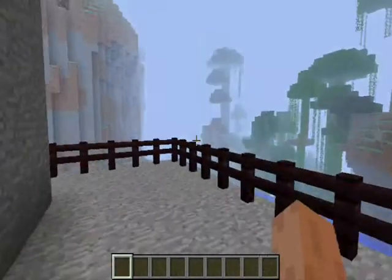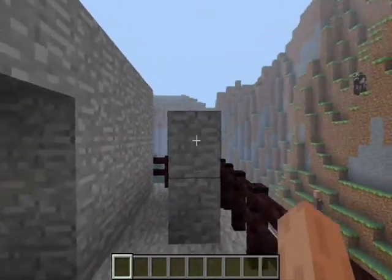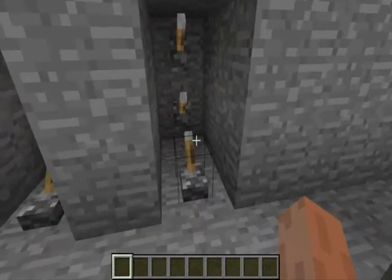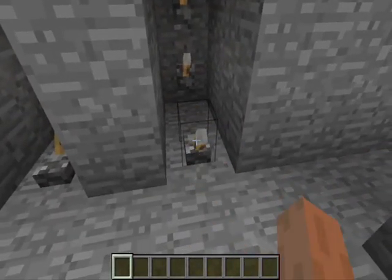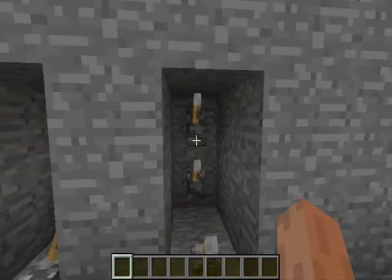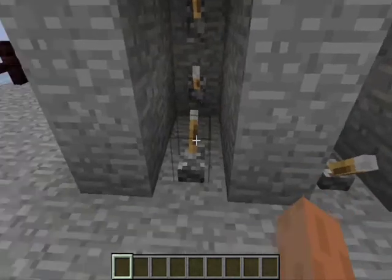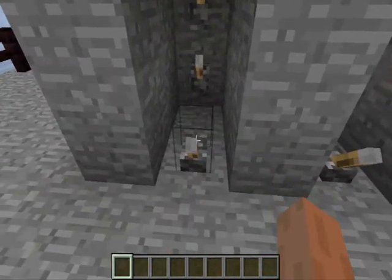We go here first of all — this is my other tank here, and this is the control, sort of engine thing, where you store all of your engine power. The power place, as you can see.